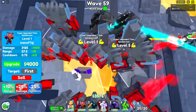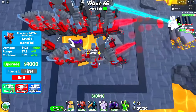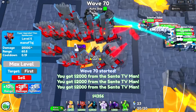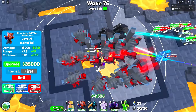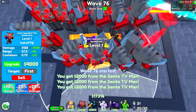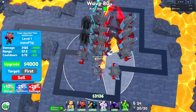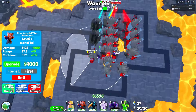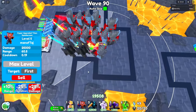Start working on the fourth hyper — by wave 65, max it out. Then the fifth — by wave 70, max it out. The sixth by wave 75, the seventh by wave 80, the eighth by wave 85. By wave 90, max out the ninth hyper.